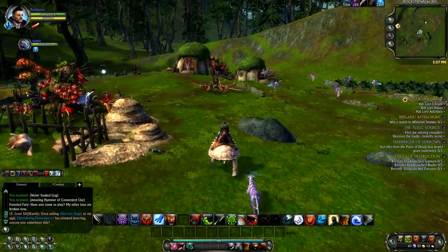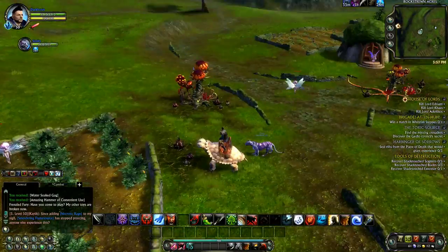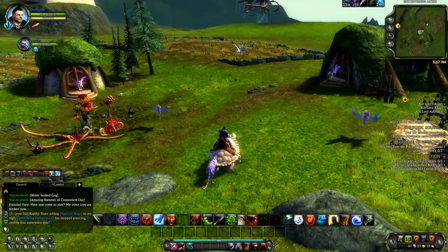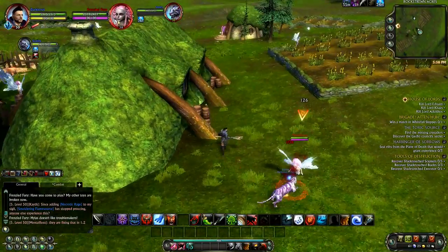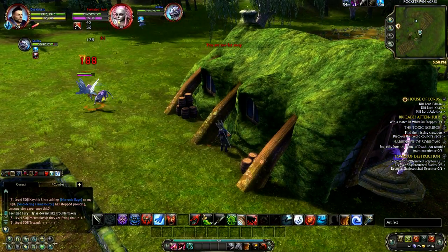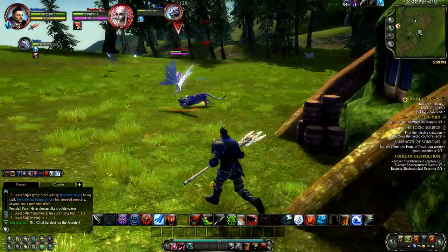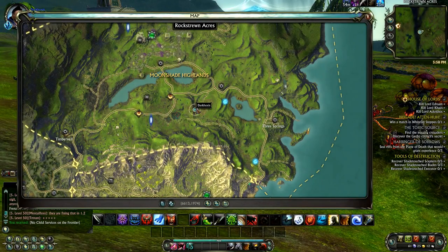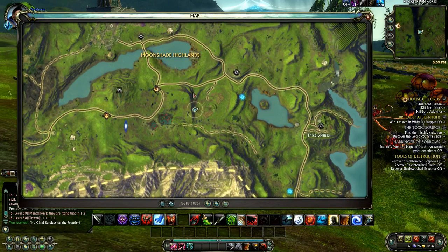I know every server is different, but on my server the Moonshade artifacts sell like pancakes — they sell great and for a very high price. I think it's because people just don't know about the hotspots and they just pick up artifacts as they go. There's not really a huge glut of them in the auction house like from some areas. I always sell them and get a pretty good price. Here I'm showing you on my map exactly where I'm at, so there's no question where Rockstrewn Acres is — just go around these fields.